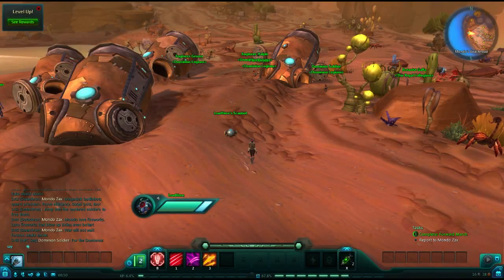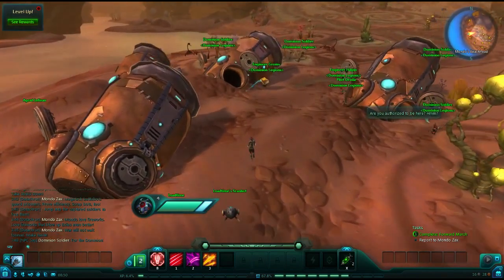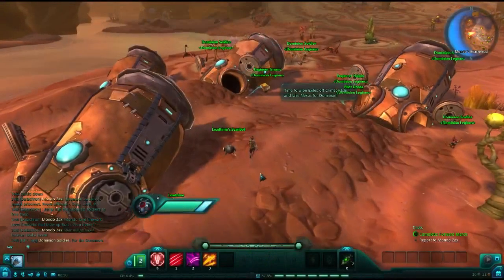Good morning. I am Cecil and Blues, and this is a completion guide for the Crimson Isle. This will include the location of all journals, data cubes, and challenges, as well as a few secrets.